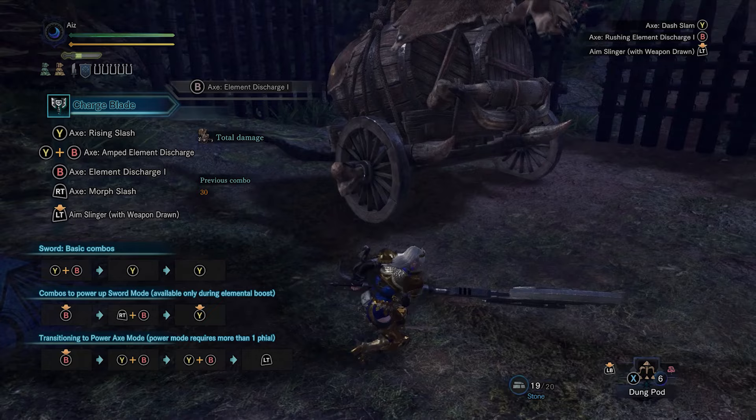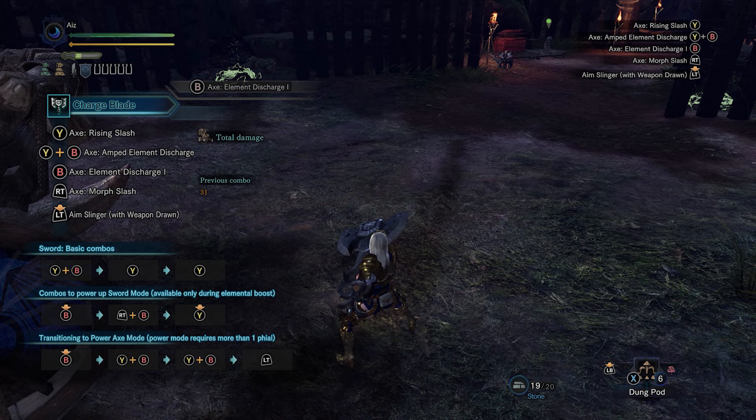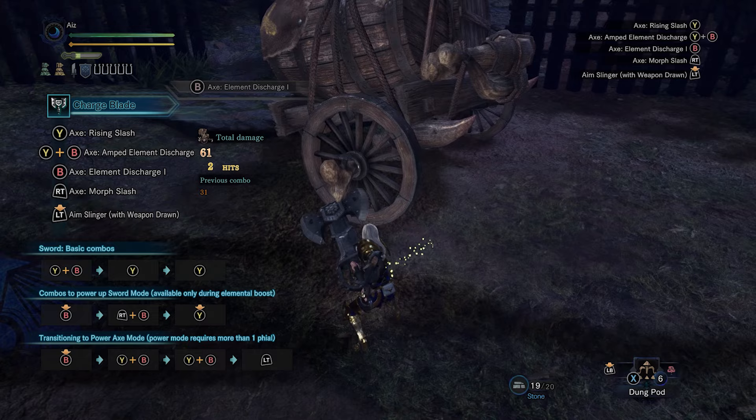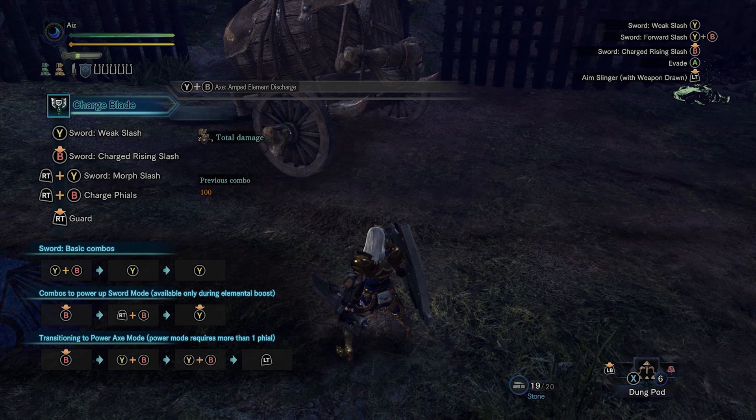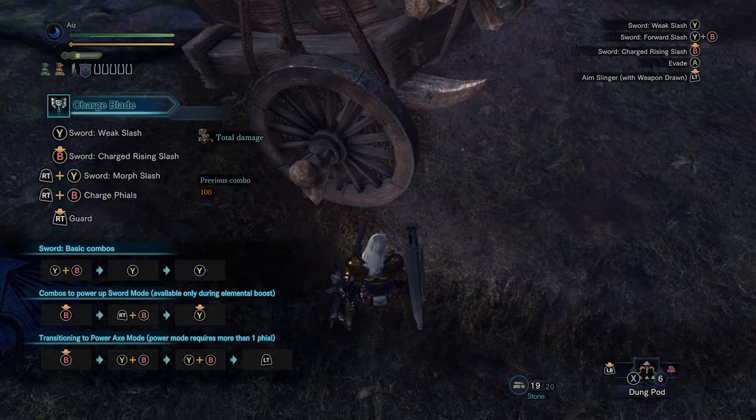If an opportunity for an SAED pops up, then of course go for it. Even if you spent some phials already, it's no big deal — you don't want to overcap on phials. In any game, if you're overcapping on resources, you're not playing efficiently. It's better to spend resources and prevent overcapping. Say I spent two phials going from five to three — if an SAED opportunity comes after that, the damage will be lower, but it's much more efficient than trying to save phials and wait for the perfect opportunity.